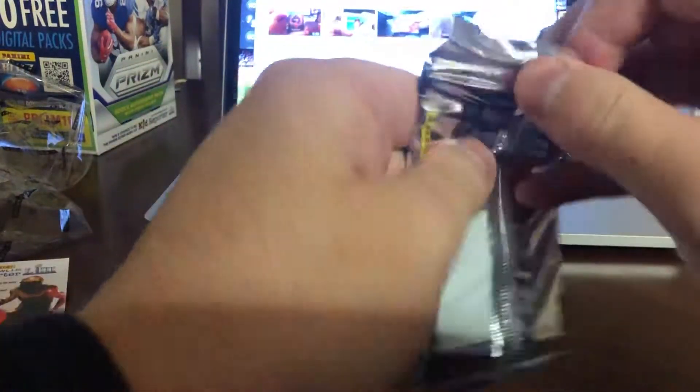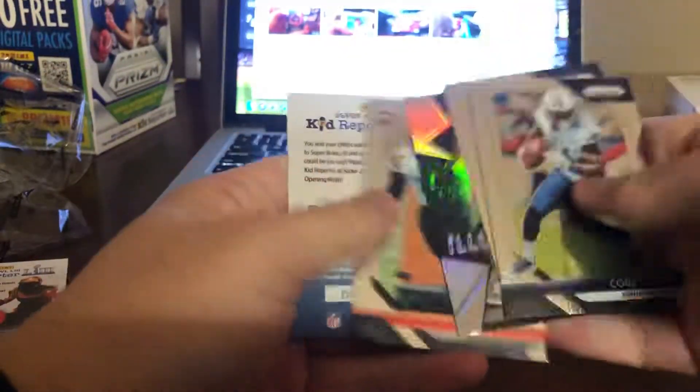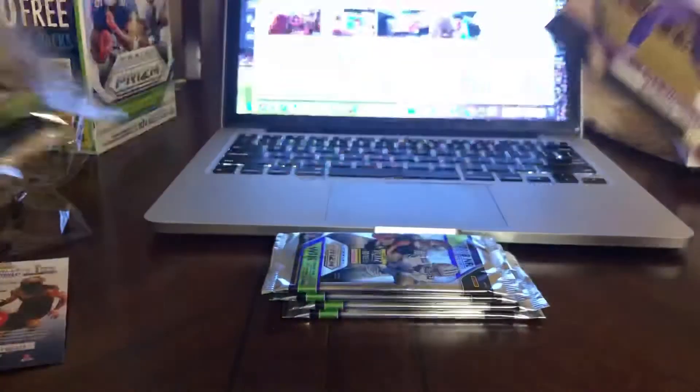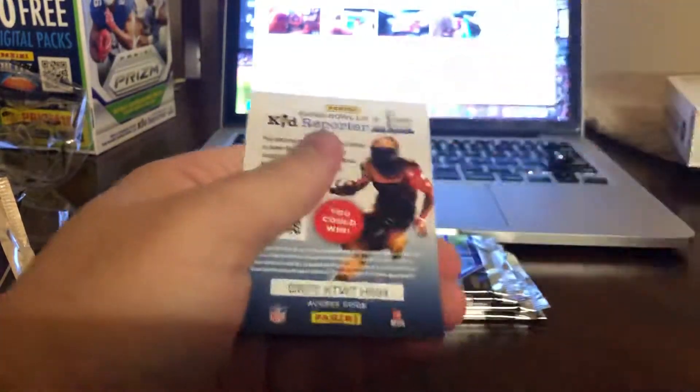That was a horrendous waste of $70. Dylan Cantrell. Tom Brady illumination, Denzel Warbrooke — that marks the third Minka Fitzpatrick autograph I've pulled this year. Simi Cobbs rookie card.